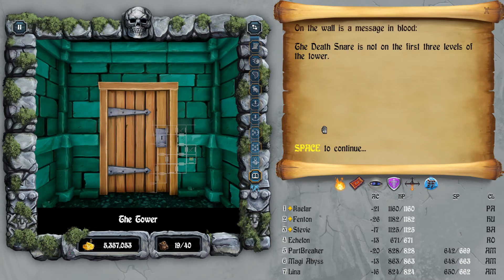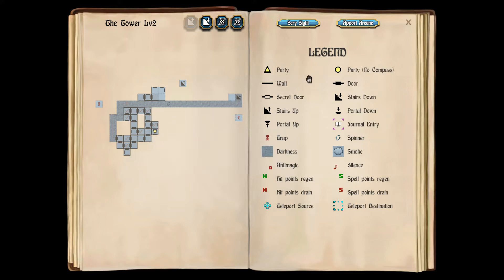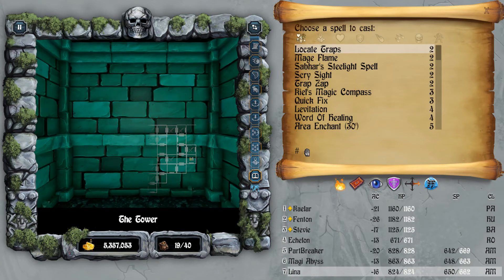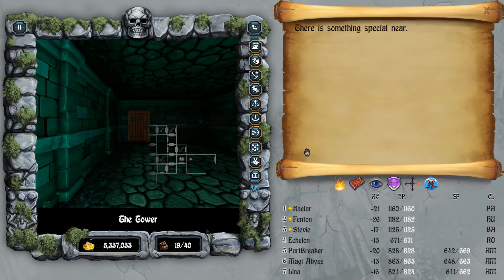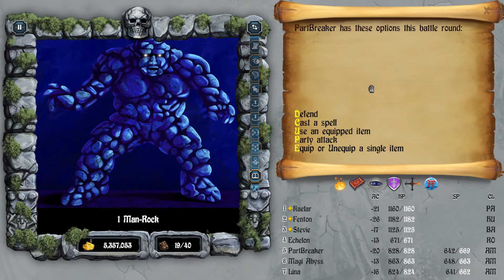The death snare is not on the first three levels of the tower — it's actually on level five, I read. You should always appreciate these hints, take advantage of them, soak it in. You'll know where you're at when you see that hint. We're fighting the seven statues — you need to fight all seven in order to get access to the next level.